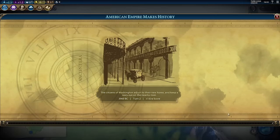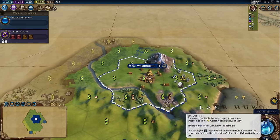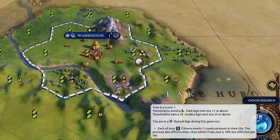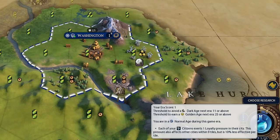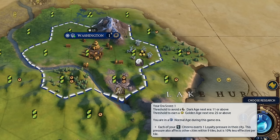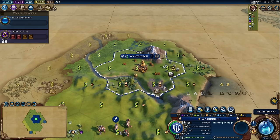Our next turn is up and our settler gets its movement points back and thus its actions, the same with our warrior. I'm going to go ahead and found the city of Washington and a lot of things happen. First, our timeline populates — it says the citizens of Washington adjust to their new home and keep a wary eye on the nearby river. We've received plus one era score because we placed the city within two tiles of a river that could flood. We're going to get a lot more into era score a little bit later, but note that you can track the era by this indicator here. Right now we have one era score out of a possible 11 in order to avoid a dark age. If we get 25 or more era score during this ancient era, we'll enter into a golden age.